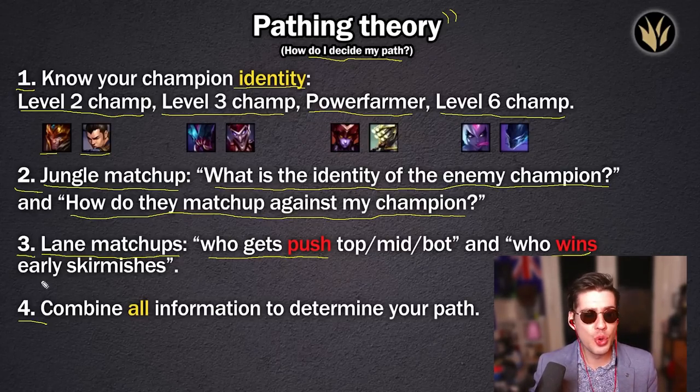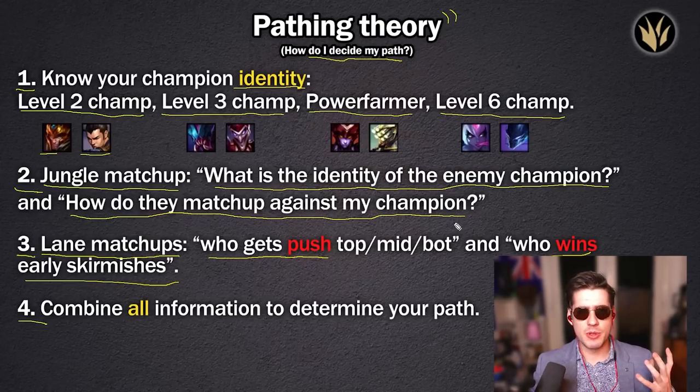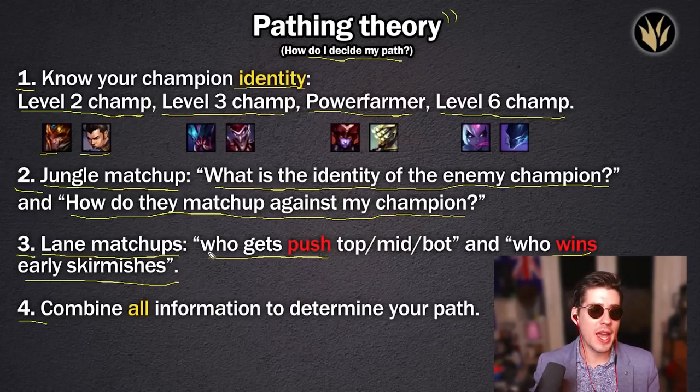Another question to ask yourself is: who wins early skirmishes? Sometimes early pushing power isn't everything — the fighting is what makes the difference. For example, if your bot lane isn't a pushing lane but you have Lucian and Braum, who skirmish really well together — Lucian combines with Braum's passive autos to stun and deal a ton of damage — even up against Caitlyn and Morgana, a 3v3 in the river is probably going to be won by Lucian and Braum due to their early skirmishing power.